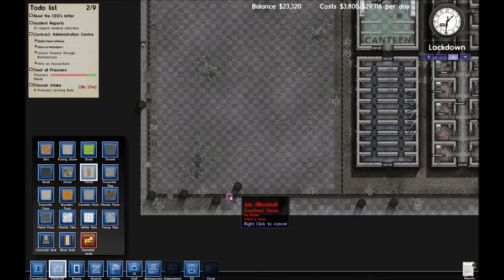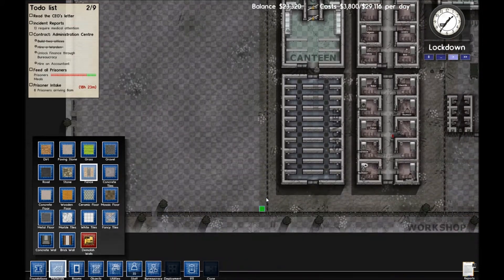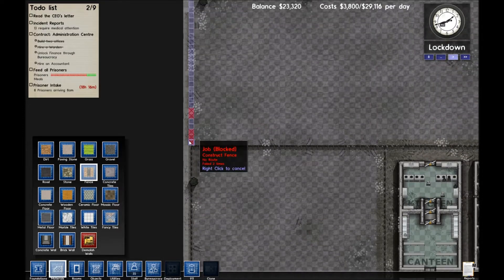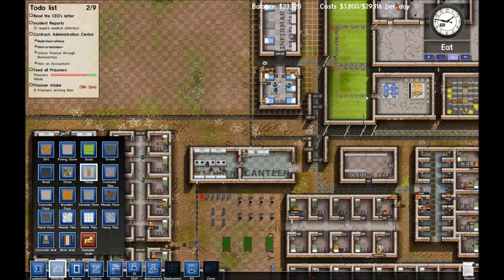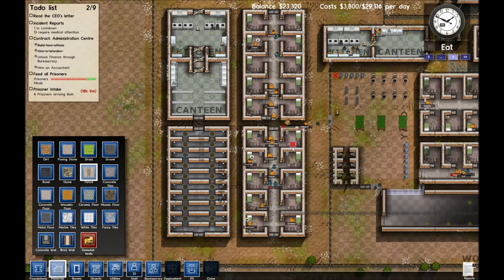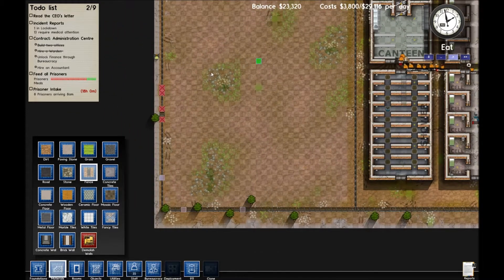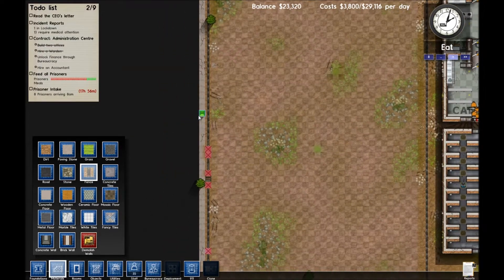Normally the construction workers can jump these walls, so I'm not really sure what's going wrong here. I really want to avoid putting in a gate at this point because there are holes in the fence and I feel like my prisoners would just make a run for it. If there's one thing I'm adverse to, it's looking incredibly stupid. So hopefully they'll put these fences in. The job is not blocked, my friends — you see all this open land? It should allow you to place the fence, noble workman.